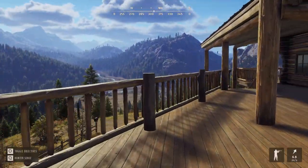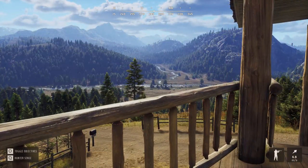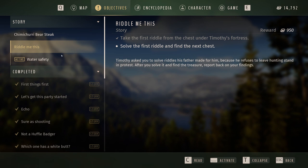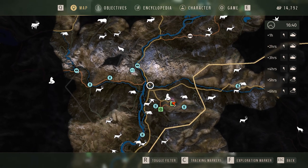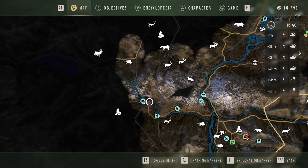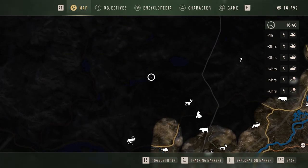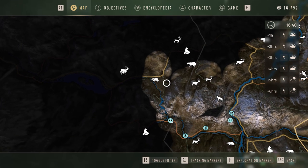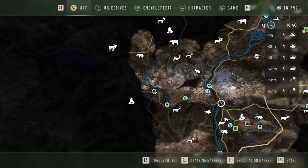Welcome back to the channel on the Way of Hunter. We are continuing on with some missions today. We're just here at the lodge. I'm going to open up the map and take a look at a few things. I've got several missions going on: one about bears, a treasure map mission, and a water safety one where we've got to take samples from drinking zones.